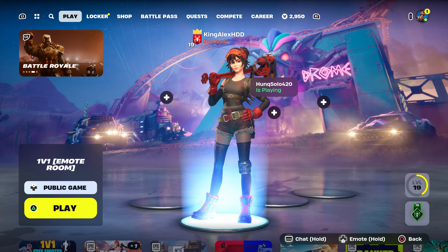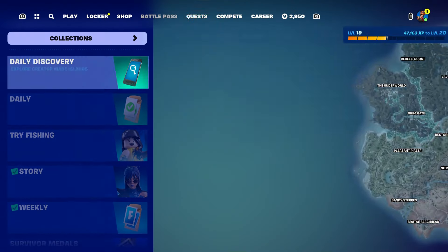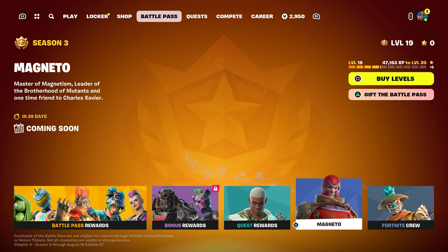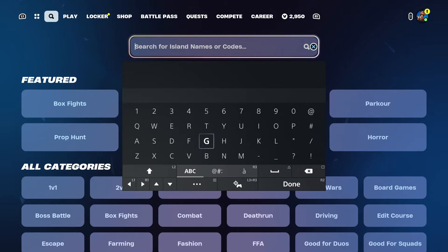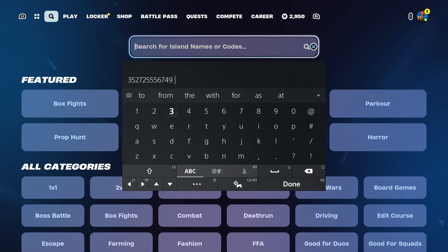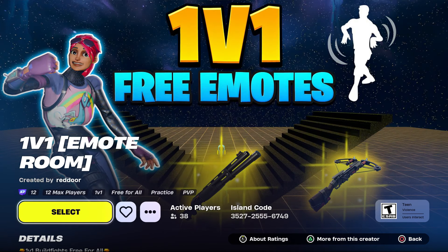In this video I'm going to show you a really cool map where you can keep your rare emotes for the rest of your life, and test them out on every character — like Minato and all that. We do have the iconic emote which is one of the rarest out there. The map code for this one is 3527-25556749.